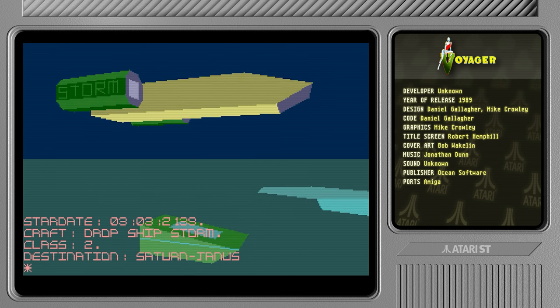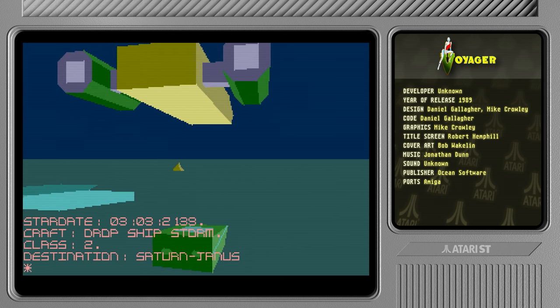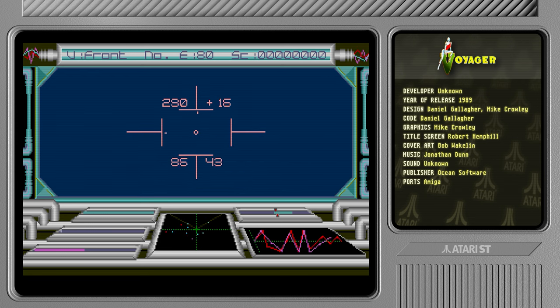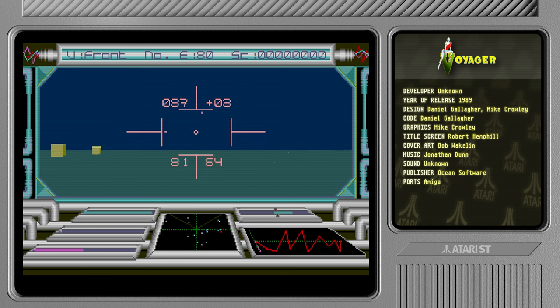Apparently this game is about some aliens finding the Voyager probe and coming back to Earth to blow us up and invade. We're going to try and stop them. We are driving along here in a tank, and we can control this game with the mouse, but I'm not going to do that because it is horrifically difficult to control.